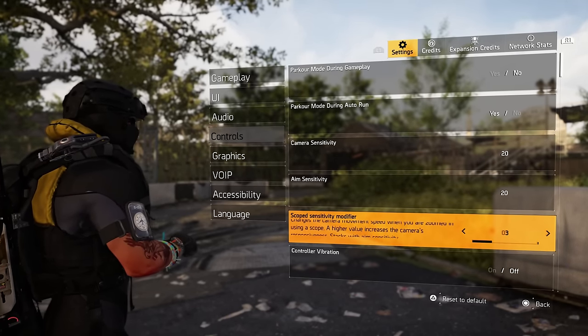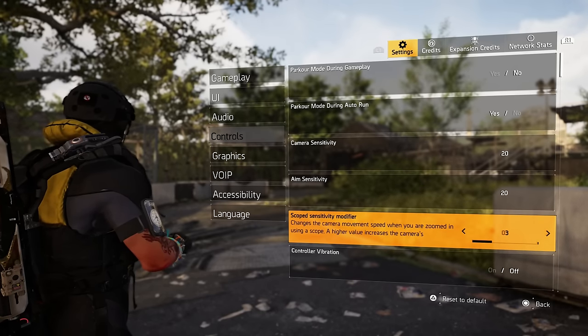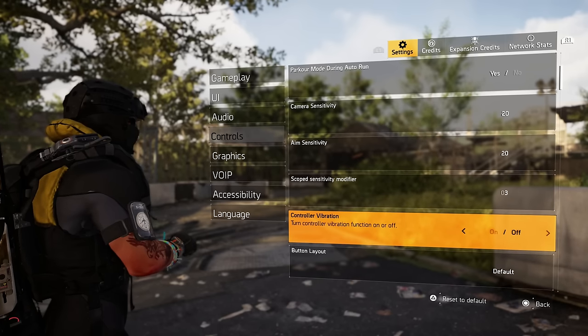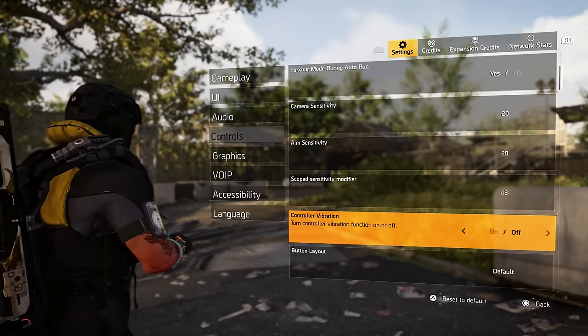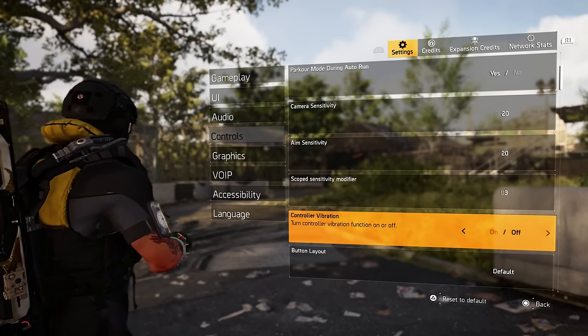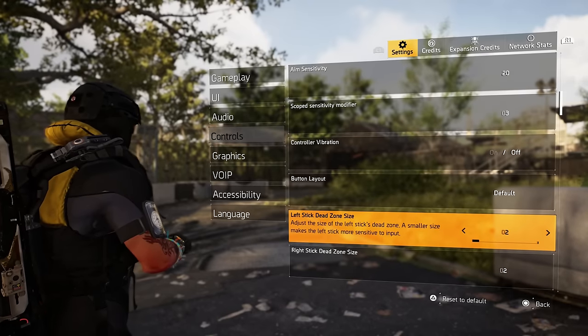If you play on lower sensitivity all the time and go up, at first it's going to feel very fast. If you want faster sensitivity, max that out. The scope sensitivity modifier — I still have mine on 3. I don't want that fast — I want to have precision aim when I scope in and do my thing. Controller vibration — I typically have mine off on almost every game.